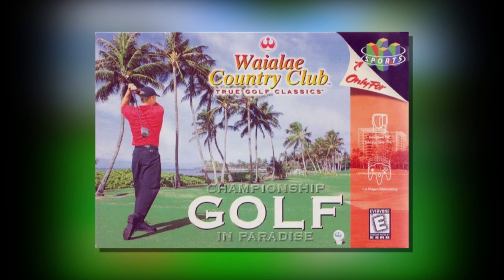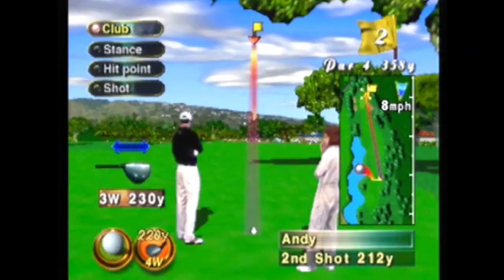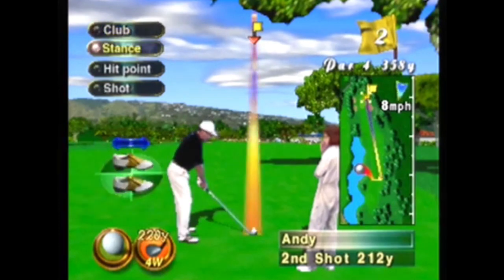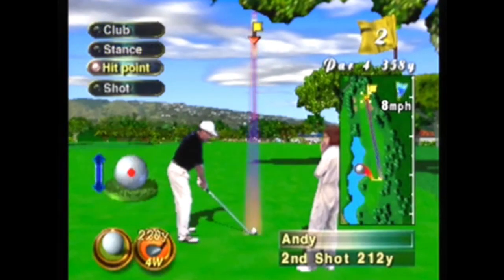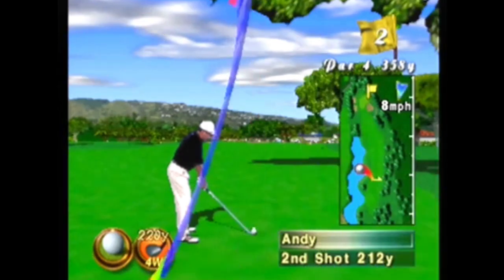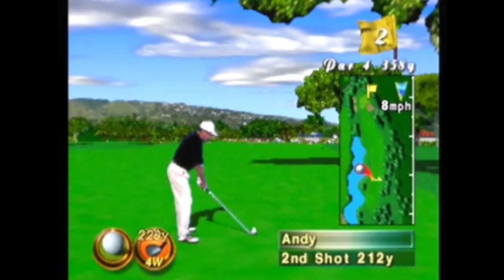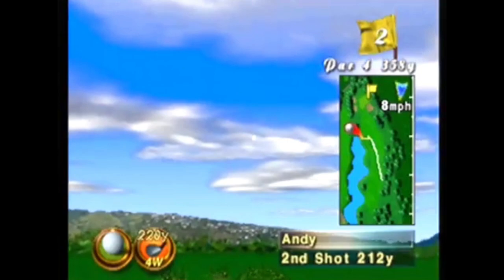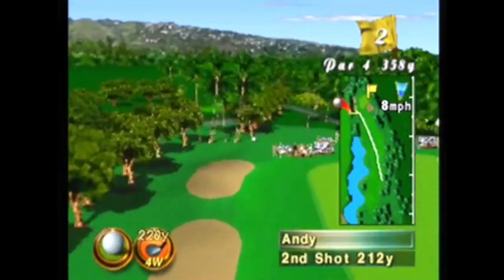Number four: Wild Light Country Club True Golf Classics for the Nintendo 64. There's no excuse for a fifth-gen game to have only one course, even on the Nintendo 64. Wild Light Country Club looks decent, but it's a nightmare to play. The mechanics are actually deceptive, making every game an endless crapshoot. T&E Soft are much better than this, and Nintendo should be ashamed of themselves for trying to sell this to golf-starved N64 owners.